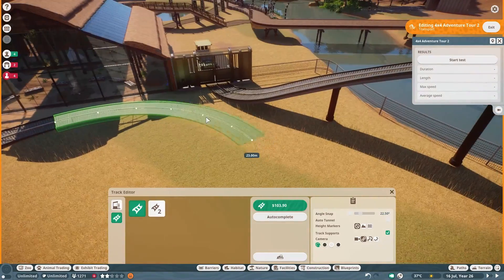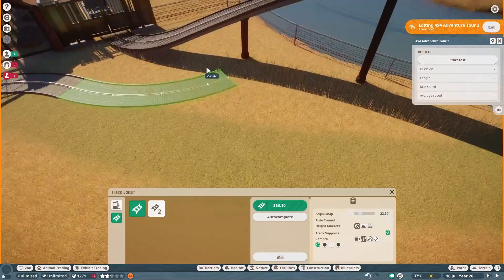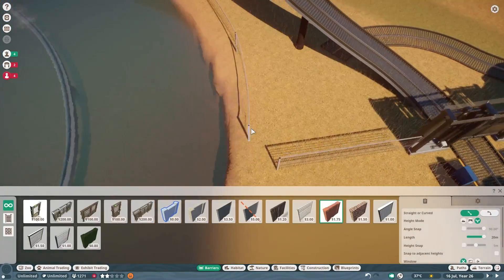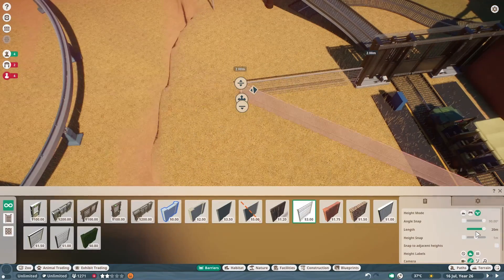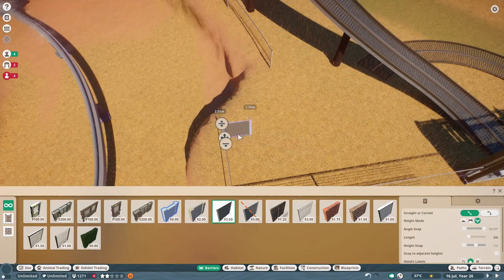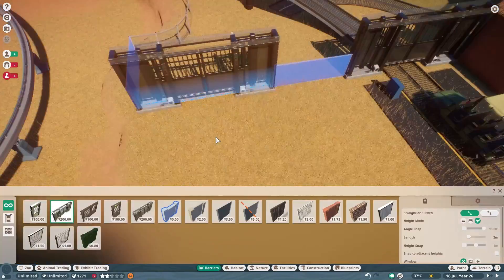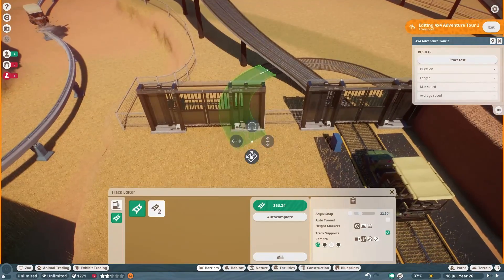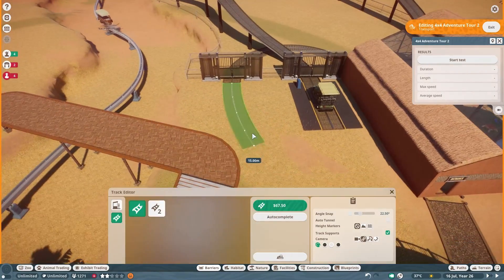Because we built this big old tent kind of thing in the last video, I thought we're kind of theming this against an African safari. So you'd have the tent and then you'd go off on the actual safari and try to spot the animals. I thought they make quite a lot of sense together and we haven't done an actual in-exhibit tour quite yet. So why not, basically.